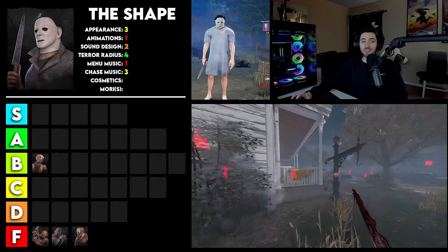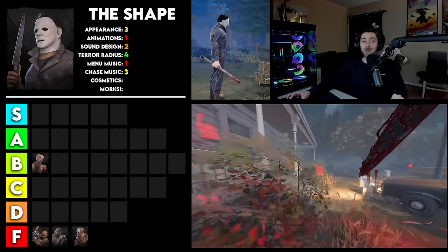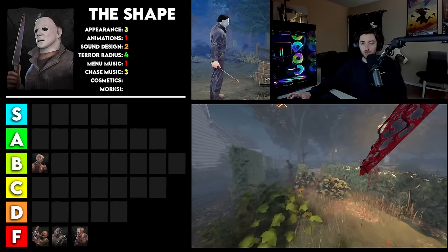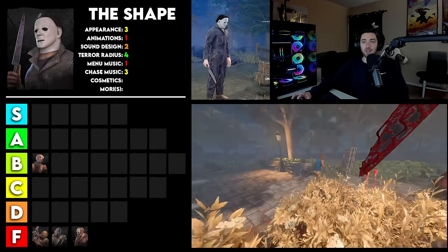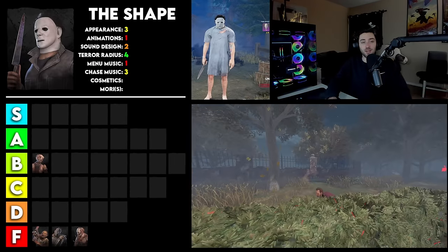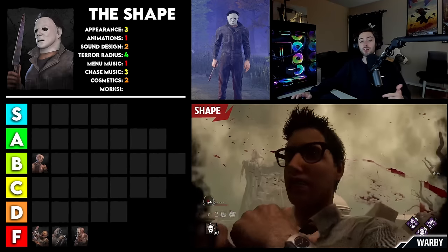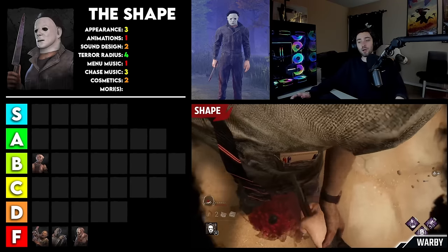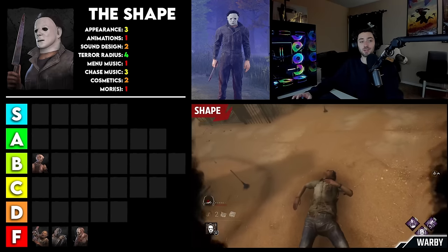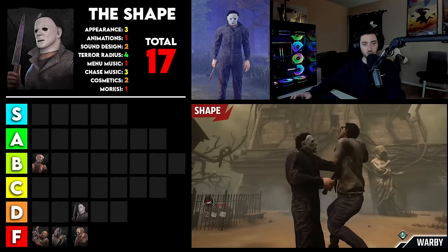For cosmetics, you may think I'm going to give him a 1 because he only has a couple of things, but I do really like all of these cosmetics. I like the fact that the weapon can be completely different — a pipe versus a screwdriver versus a kitchen knife. They're all very, very different, and this is such an iconic outfit for this character. So I actually think the cosmetics work really well and I'm going to give this one a 2. For his Mori, although he has two Moris with his tombstone and his regular Mori, I do still think it's super, super basic. Unfortunately I am giving this a 1. So that totals him at 17 points, which places him in the middle of D tier.